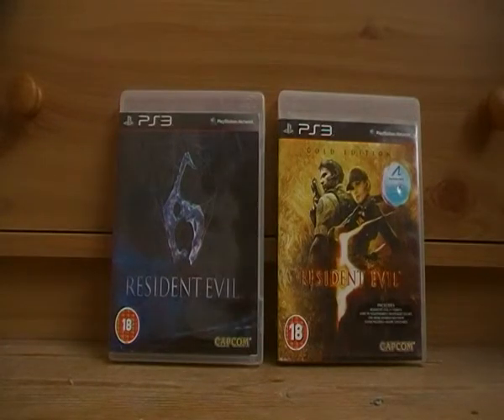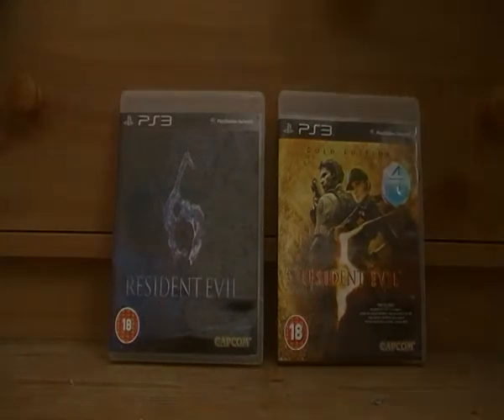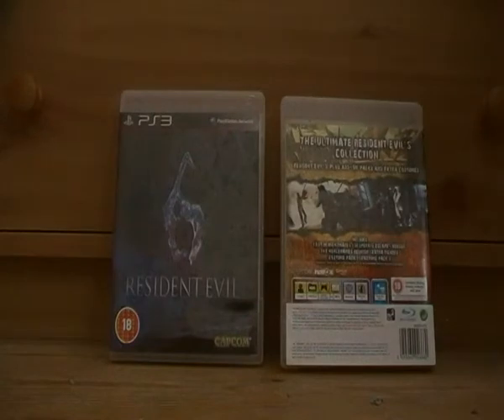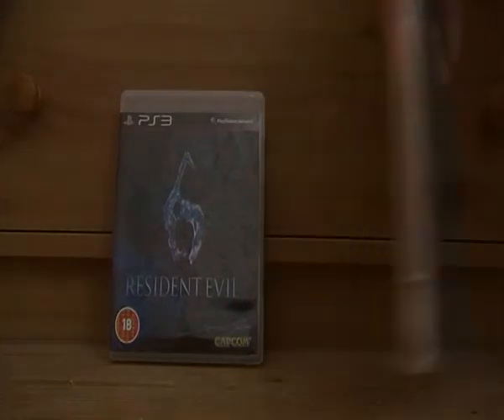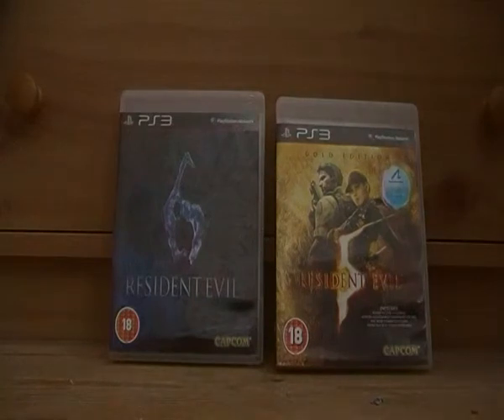Resident Evil 5 is pretty cool. Looking at the back of the case, there are add-on packs and extra costumes available on the PlayStation Store. The Gold Edition includes extra modes: Lost in Nightmares, Desperate Escape, Versus, Mercenaries Reunion, extra figures, Costume Pack 1, and Costume Pack 2 — all included on the disc.